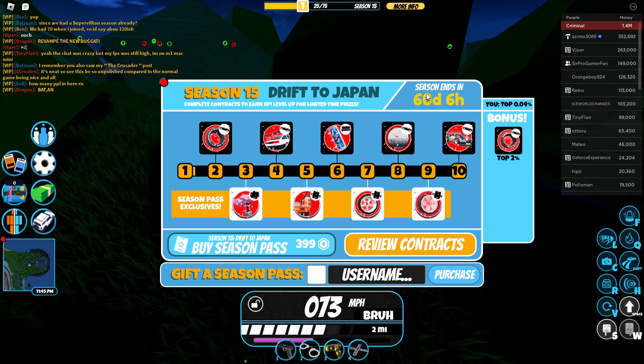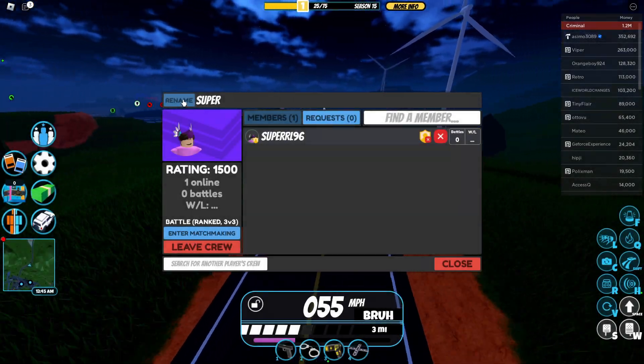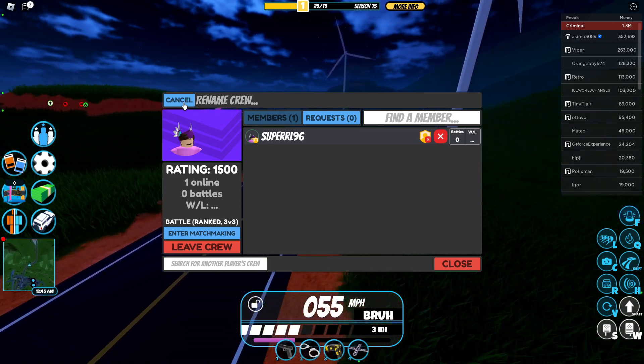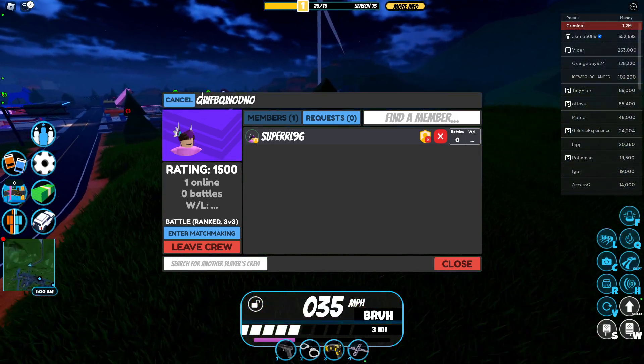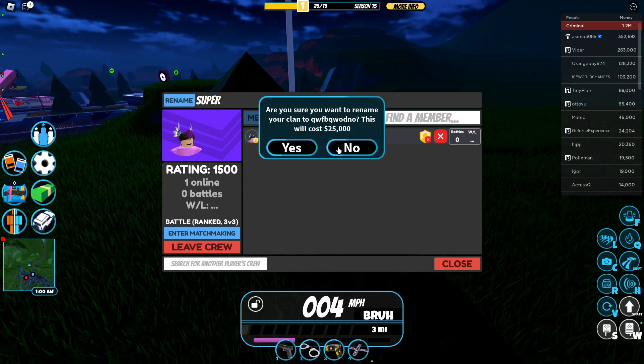The season will be 60 days and the name is 'Drift to Japan.' You can also rename your crew right here by pressing rename, type whatever you want, press enter, and it costs $25,000.